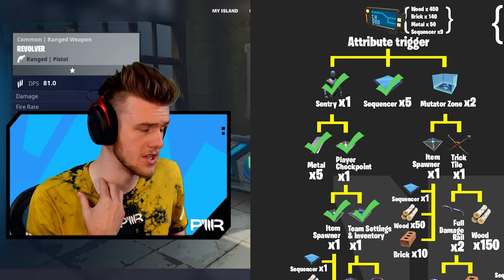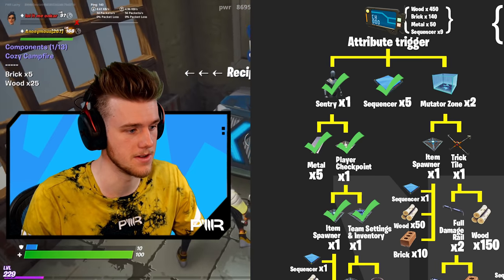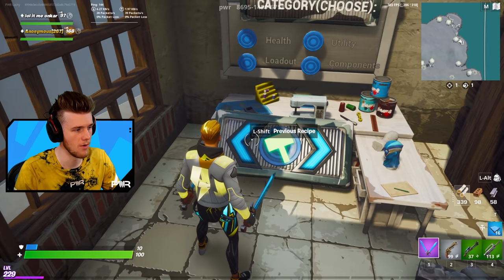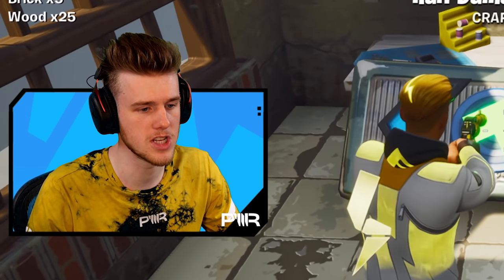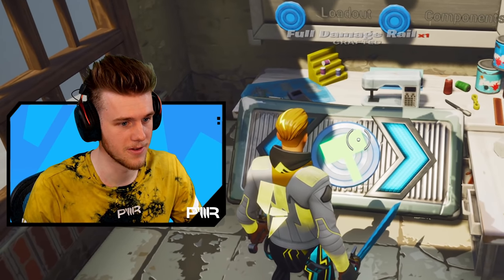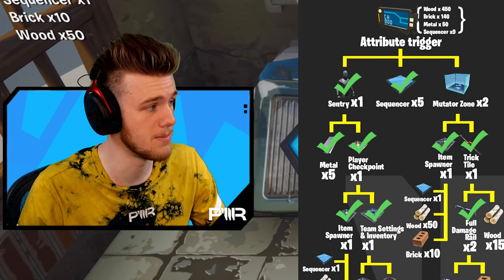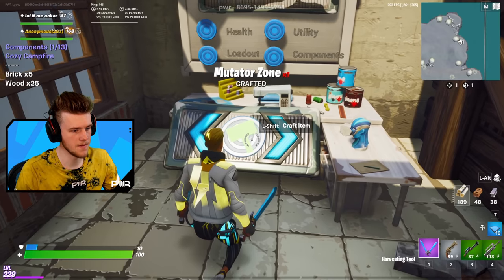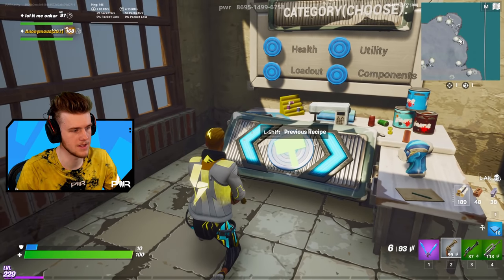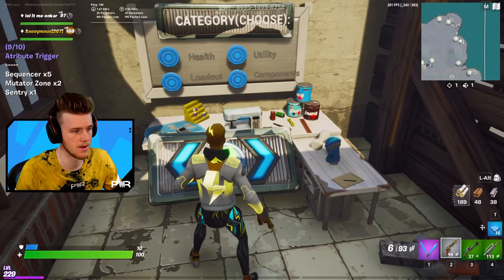Let's do a private crafting session. We still need two mutator zones and a trick tile plus an item spawner plate. Crafted the item spawner plate — we need two total. We also need two more trick tiles, so we need four more half-damage rails. Shout out to KK Slider for revamping the crafting system — it used to be a lot laggier the first time around. Made the two full-damage rails, crafted the next trick tile. Now we have enough for two mutator zones — the last piece of the puzzle for our attribute trigger. One mutator zone crafted, two mutator zones crafted.